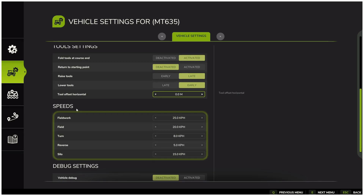That is why I usually go with raise tool late and lower tool early. At the bottom, you can adjust the speed settings — how fast workers are allowed to drive while working in the field, turning, or compacting silage.